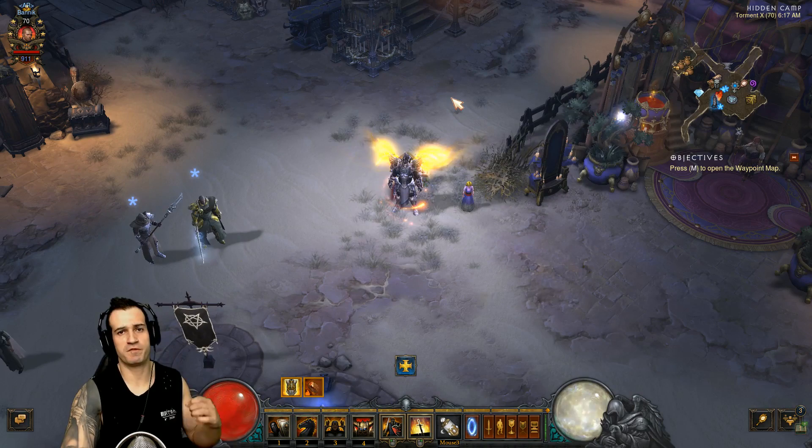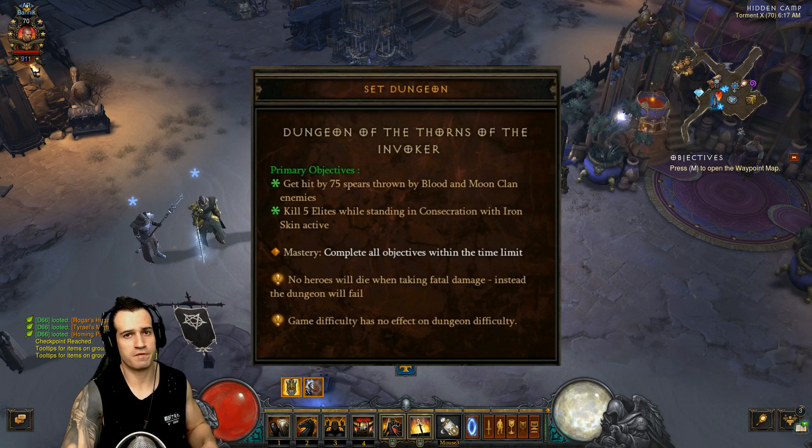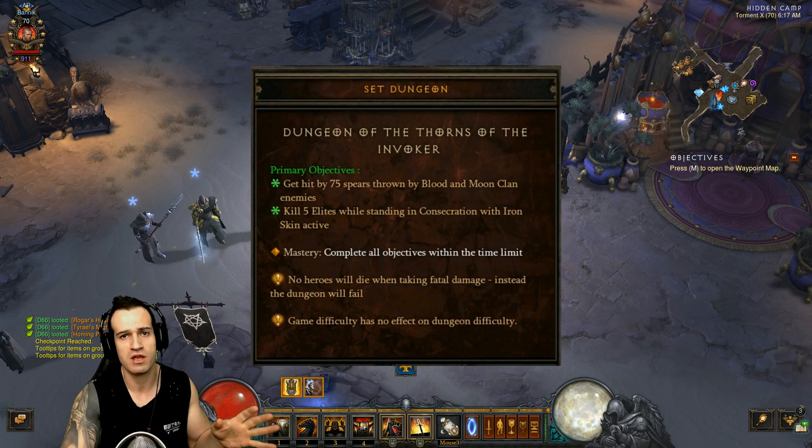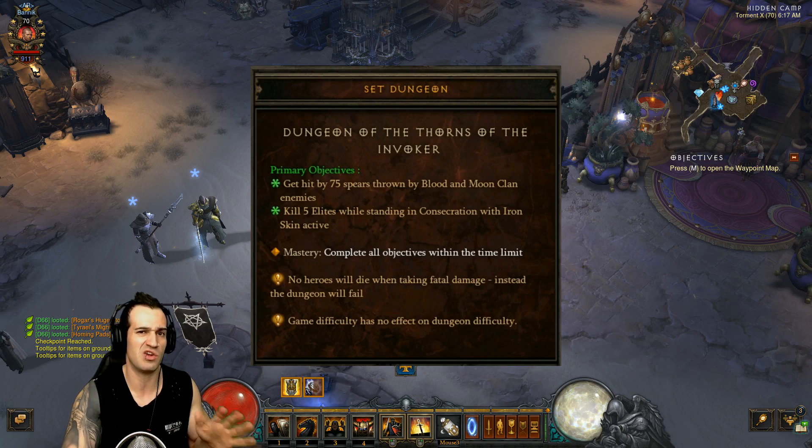Let's go through the objectives in detail. The first objective is to get hit by 75 Spears thrown by Blood Moon Clan enemies. The bastards in this set dungeon that throw spears - we need to be careful not to kill them too quickly, because we've got to allow them to throw spears to get this objective. That's why we took out four items of our Thorns gear. The second objective is to kill five Elites while standing in Consecration with Iron Skin active. There are only five Elites in the entire set dungeon, so all we have to do is time our Iron Skin and Consecration for those Elites.